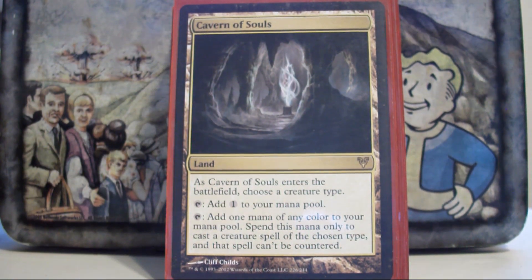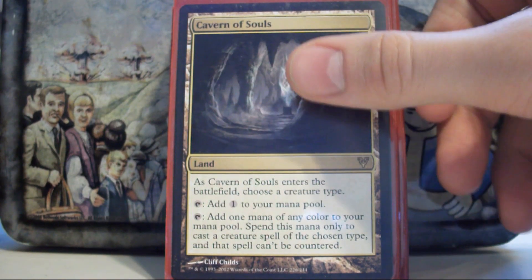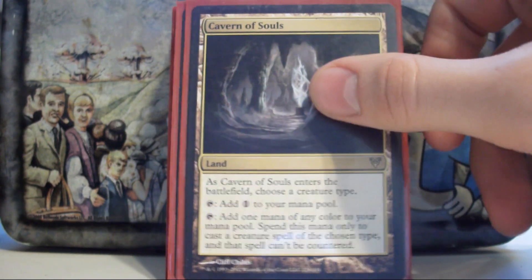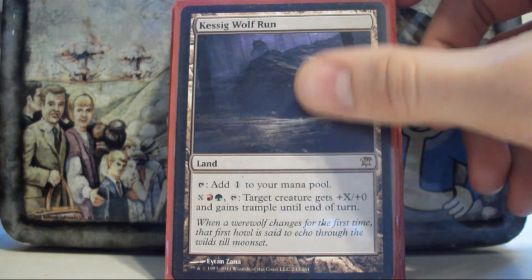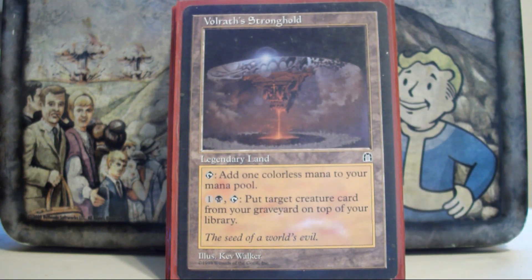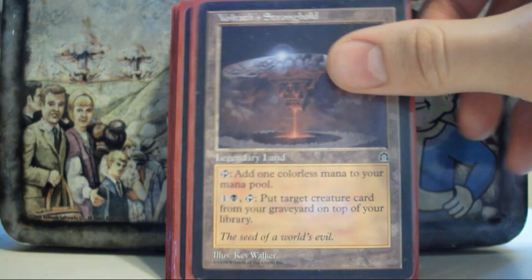It doesn't really matter if Prosh gets countered — I still get my kobolds. So I'll often use Cavern of Souls to name another creature type that will synergize with Prosh. Cactus Wolf Run is in there because this deck likes to deal a lot of damage at once, and that's a good way to do it. Volrath's Stronghold lets you get basically any ability on a creature and the ability to recur that creature is awesome.